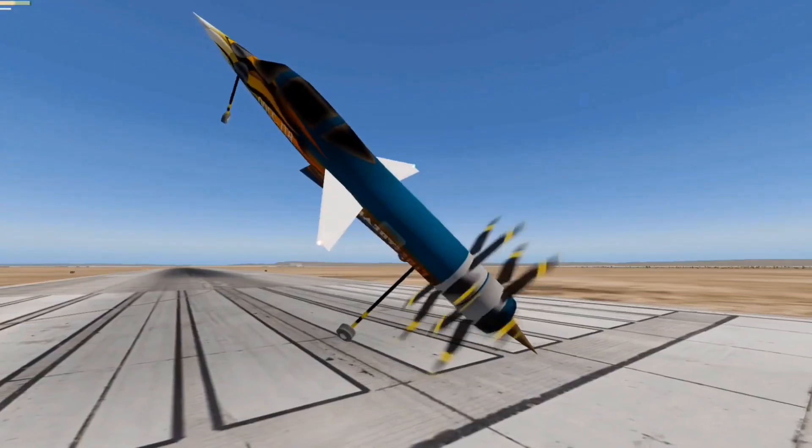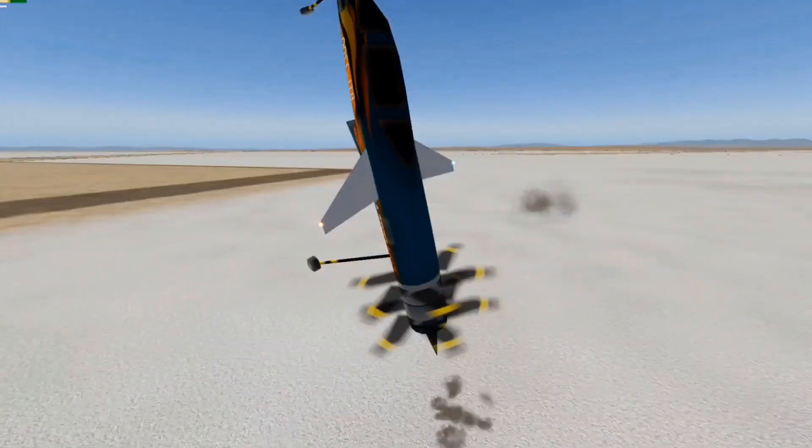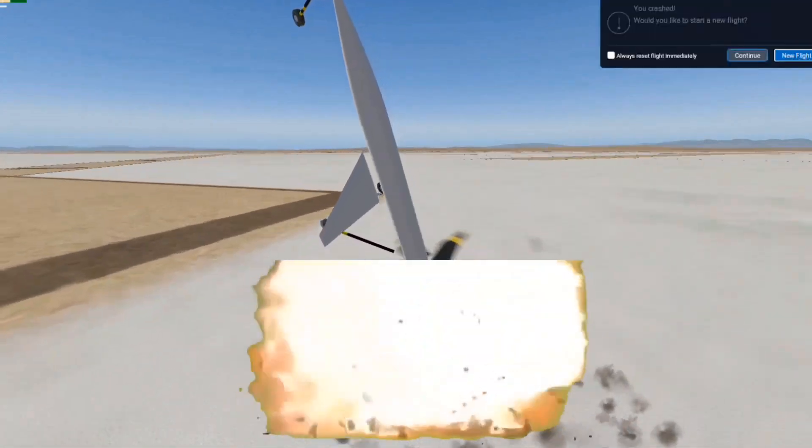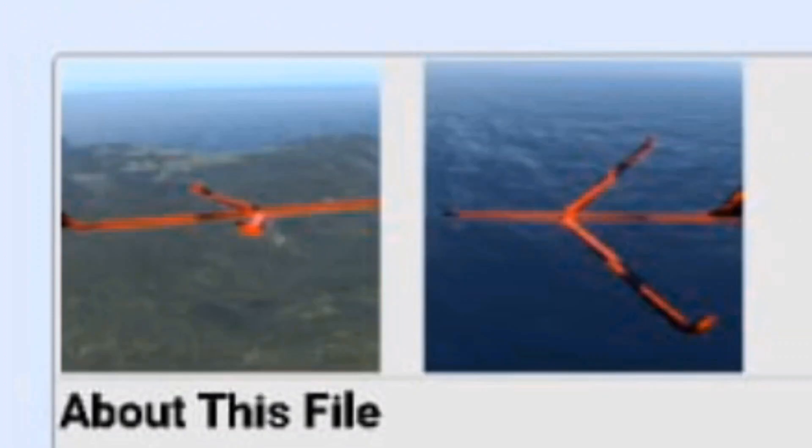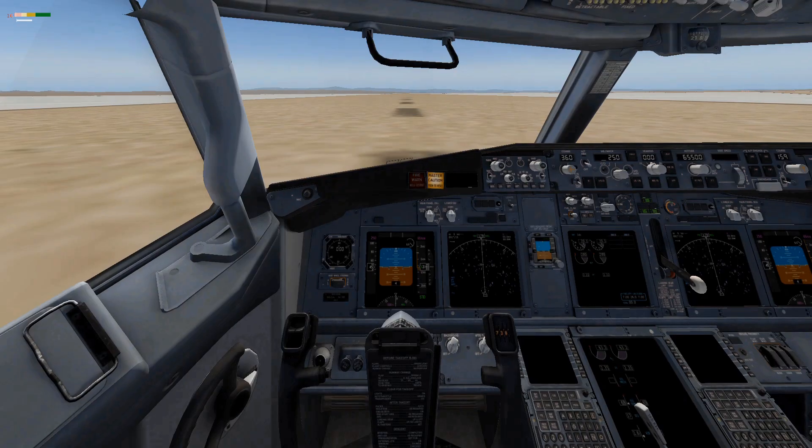This plane is an absolute mess. There's this weird bag that always appears at the exact speed. But actually we don't even need the engine because this thing is flying with the help of magic — no comments about physics.